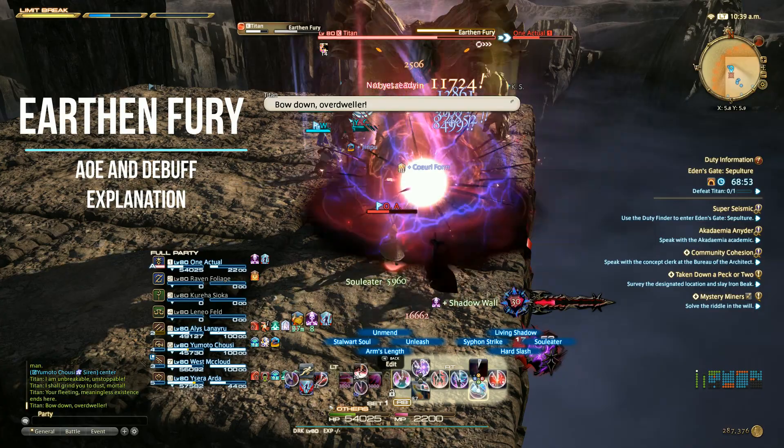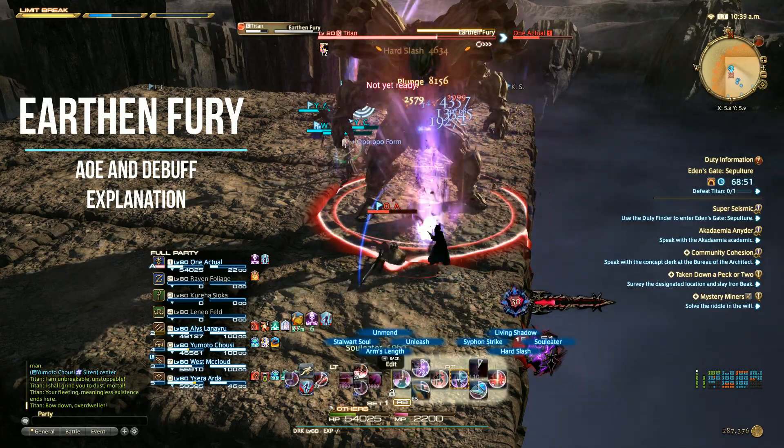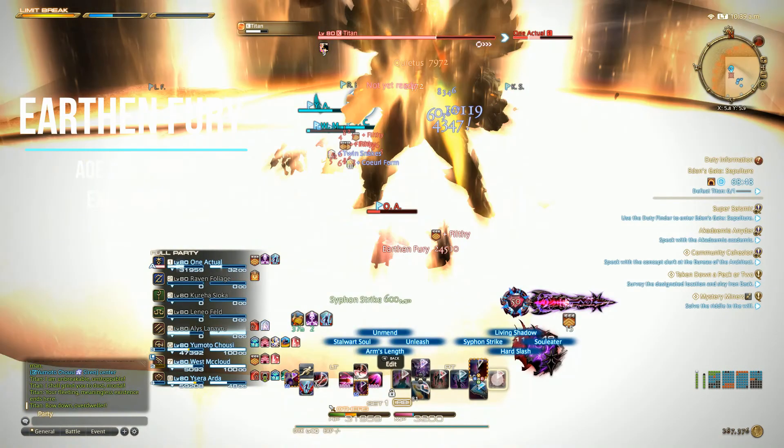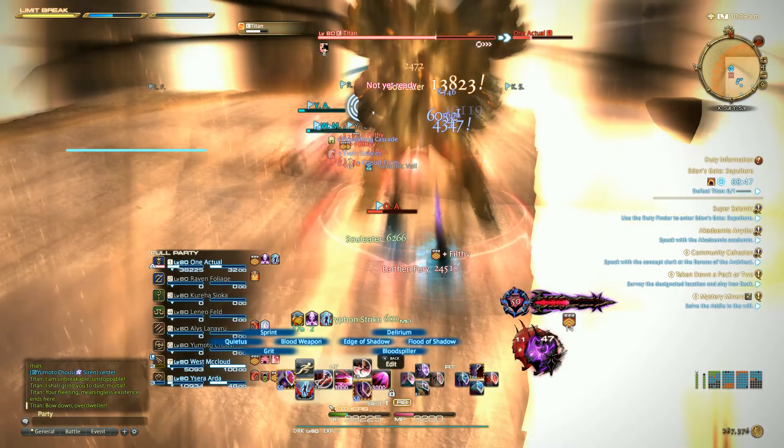Earth and Fury will cause a room-wide AoE that will also leave an annoying filthy debuff. There's no way to avoid this, but have your cooldowns and heals ready while keeping a defensive posture until the debuff is gone.